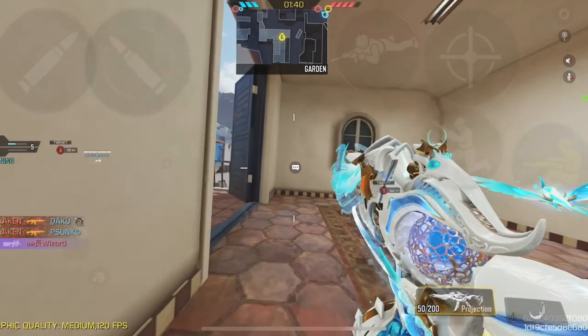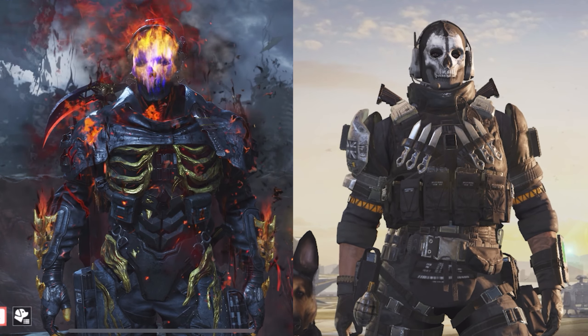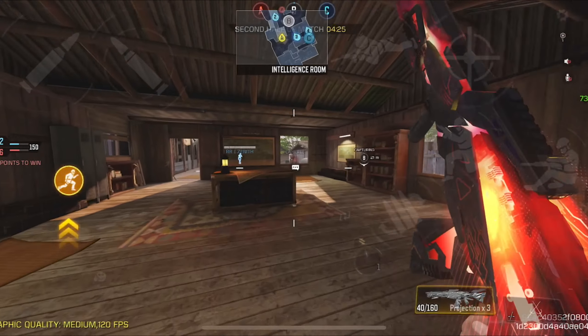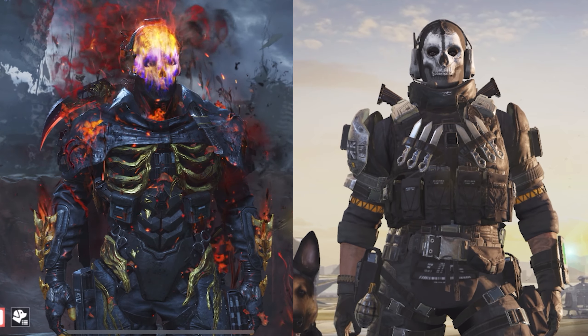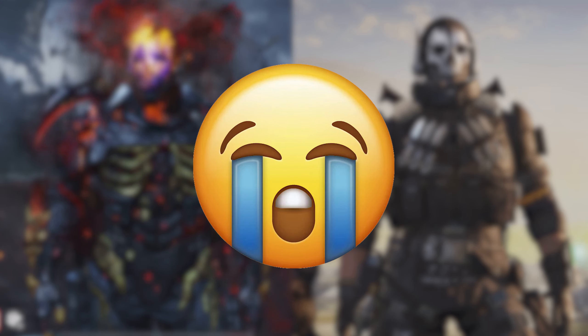Today we're going to be looking at a few ways of getting these expensive ghost skins for free. So without wasting any more time, let's get started. First we're going to talk about unlocking the legendary and the mythic ghosts, because those are the most wanted ghost skins in the game. The mythic and legendary ghost are the hardest ones to unlock for free, but there are actually two ways of doing it.